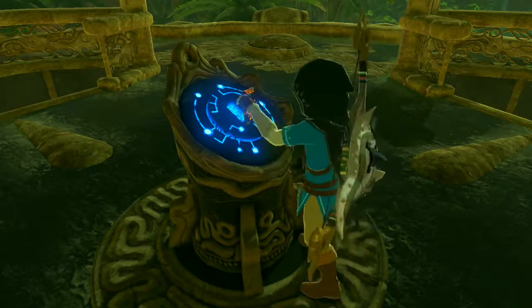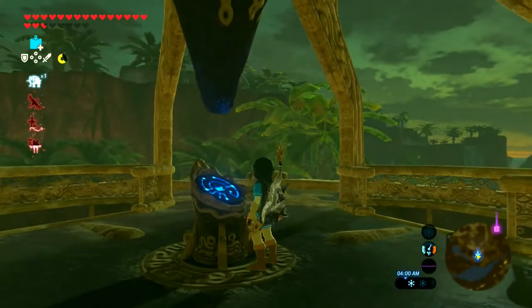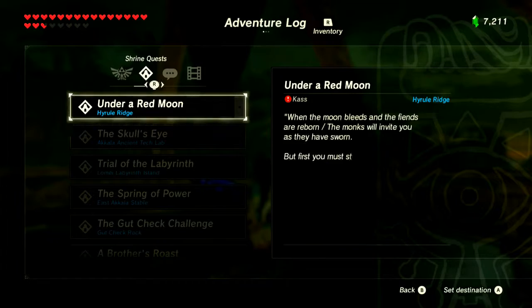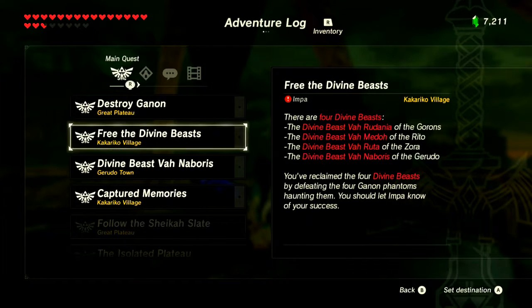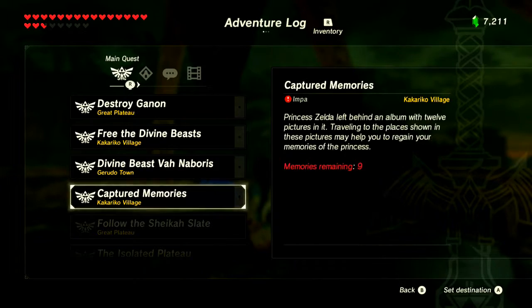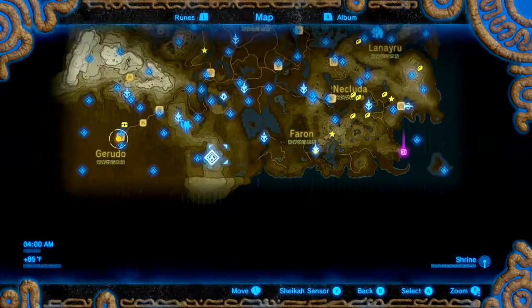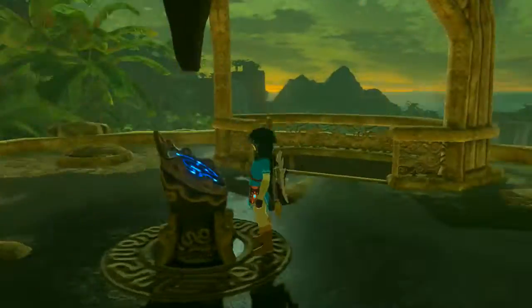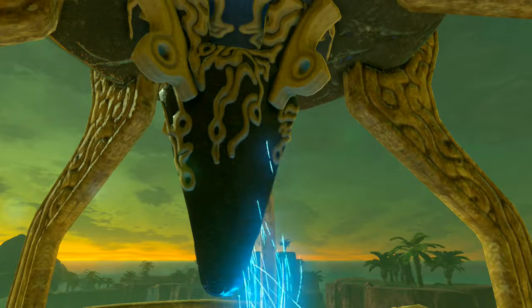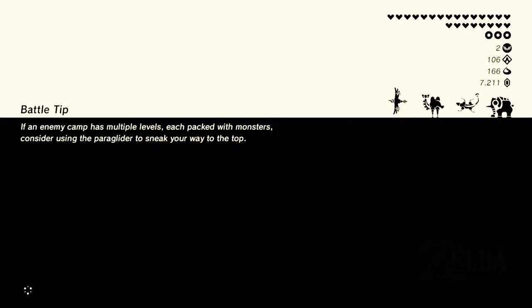One thing I need to do is — we can go do that now. Free the Divine Beasts. You've reclaimed the four Divine Beasts by defeating the four Ganon Phantoms. You should let Impa know of your success. I don't know... oh crap, we have to do that too? Well, let's do this first. I thought we just had to return the Thunder Helm or something. We had to go back and talk to the Chief or General.